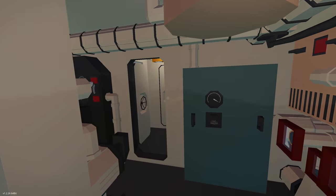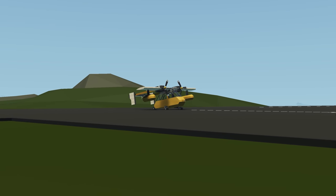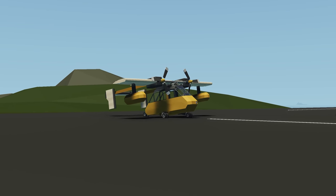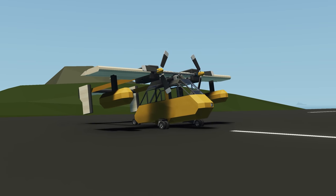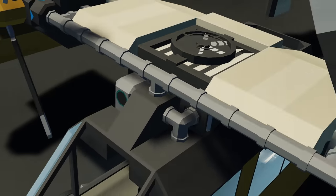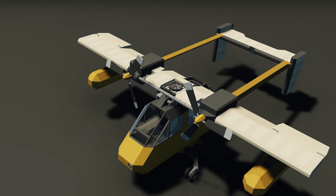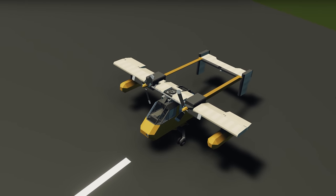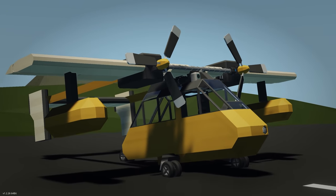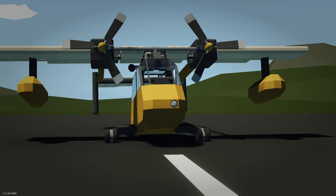Moving on to the next creation, we have the Godwit — a light amphibious aircraft. This aircraft apparently has a single cylinder engine inside, which is quite incredible. It can go on water and on land, so very interesting. Let's spawn it and see how it works.